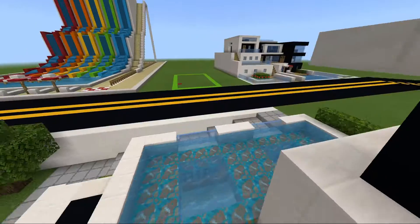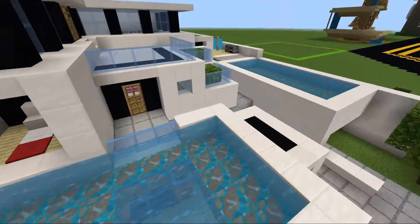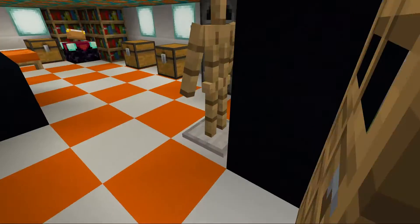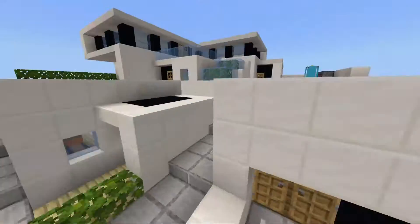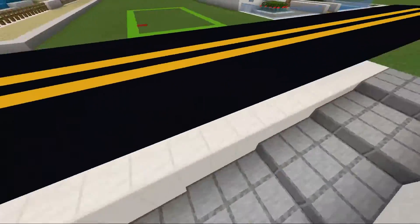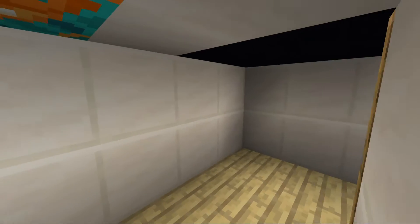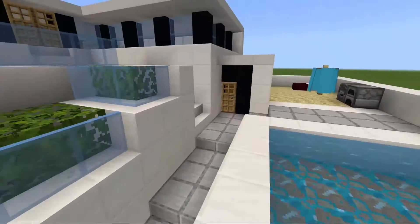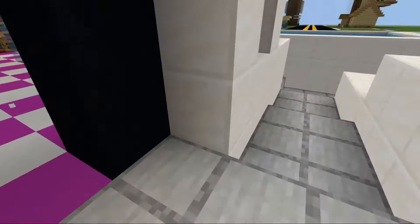Did I show you this one? I think I probably have, but I'll just go through it in case I didn't. Here's the room under the pool. I'll be making more modern houses, don't worry about that. The pool — got another pool right here, another room under the pool. We got a room right here.